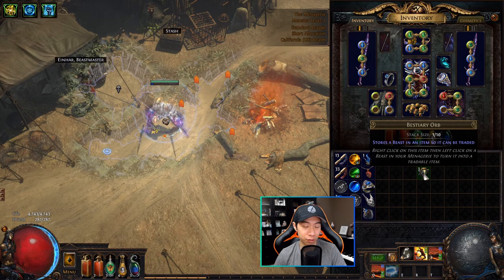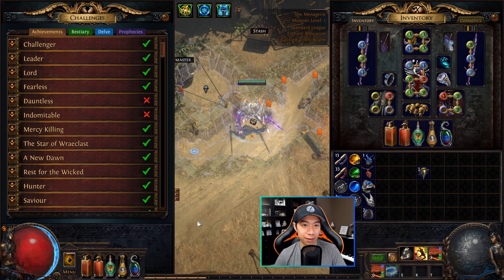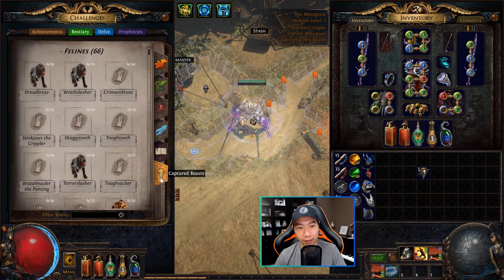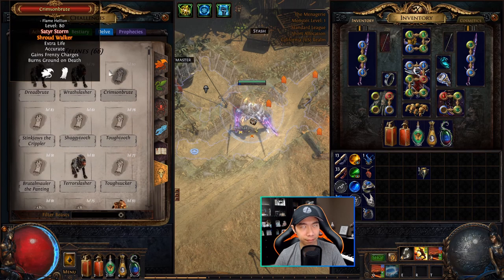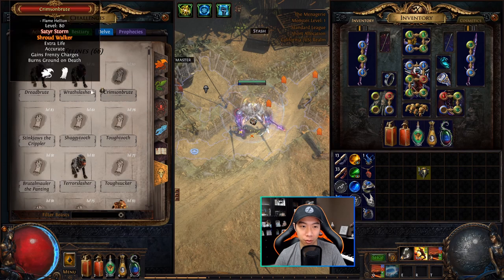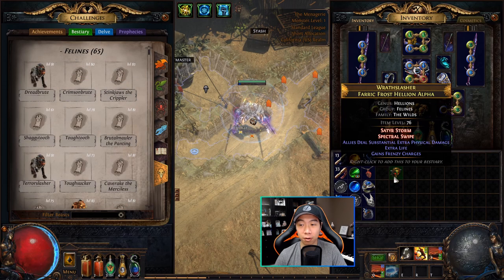To do that, one way is to go into the zoo and click on the beast itself. But the easier way is to open your challenge and achievement menu — there's a Bestiary tab. Go down to the bottom tab, where you'll see a list of your captured beasts. All you have to do is click the Bestiary Orb and use it on the beast you want to store. For example, this Wrath Slasher here — I just click on it, and now the beast is stored into the orb. It shows 'Wrath Slasher' with its two mods. I can now put this on PoE Trade and trade it on the open market.